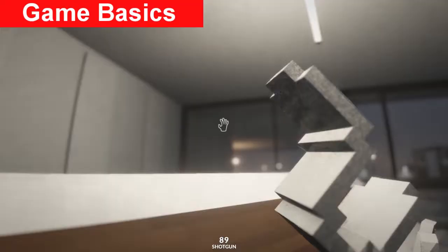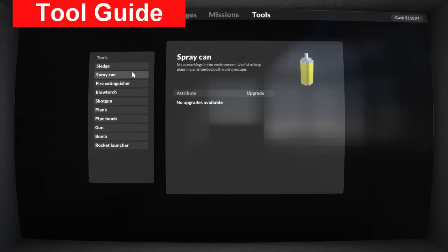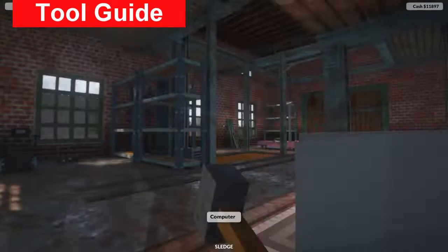All of these represent the tools you can unlock over the game. You unlock them by completing additional objectives and making progress - the more objectives you do in each mission, the more tools you'll unlock. The tools themselves can all be upgraded using the money you find in the map, and I'll try and point out some that are worth upgrading quickly.